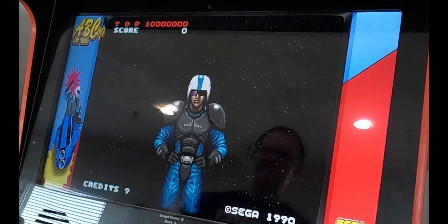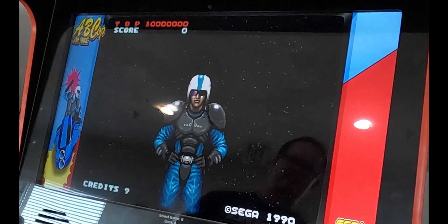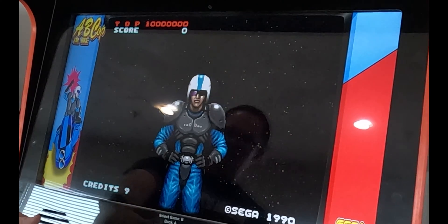What you first want to do is go find the game AB Cop. When we change the settings for this game, it'll work for all of your main racing games. Once the game is open and it's on this screen, you're going to want to hold the coin button.